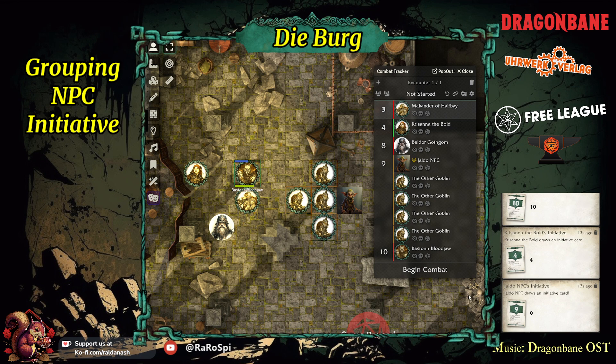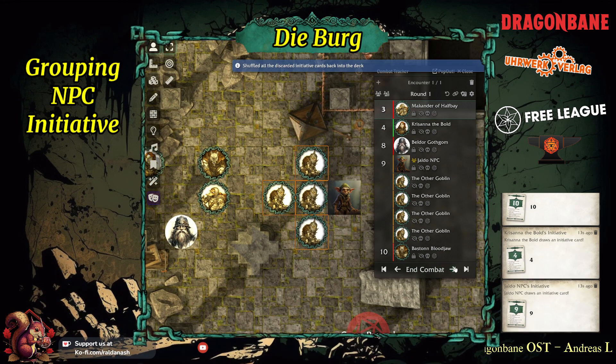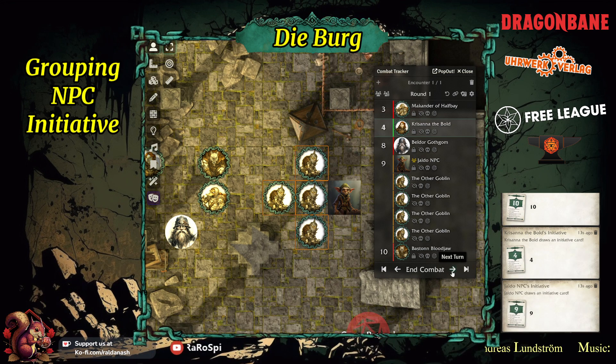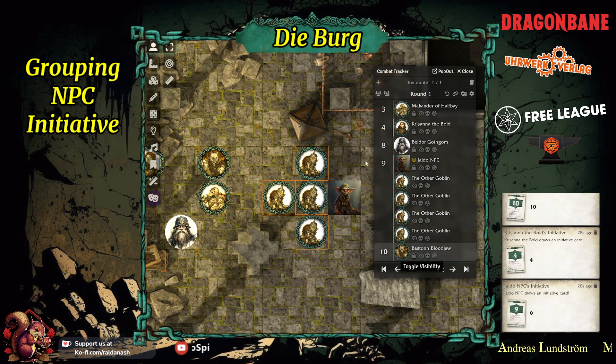So that is how you can basically group them. When you're in combat, you go through Makanda, Krasana, Beldor, Yaldor, then jump through the individuals and go to Baston. It still tracks the individual initiatives so you don't forget who's acted and who hasn't, but they all act on the same number.